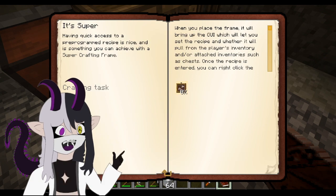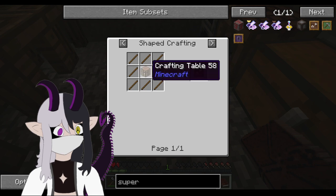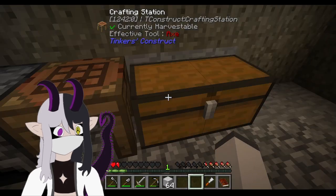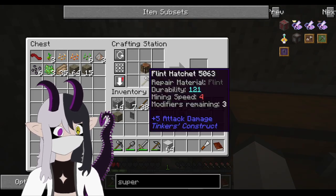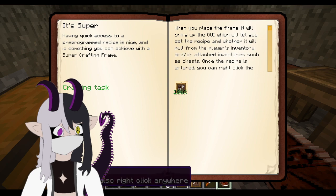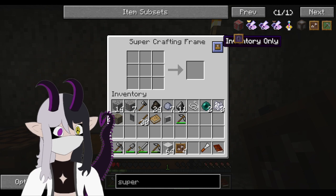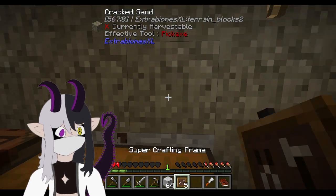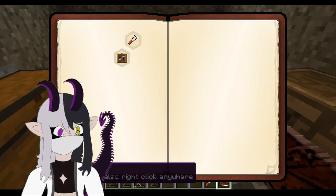How do you make a super crafting frame? Oh sure, I don't have a reason not to. How does this work? Oh, so it's auto crafting. Okay, it's auto crafting — that's what that is. Which is very nice.